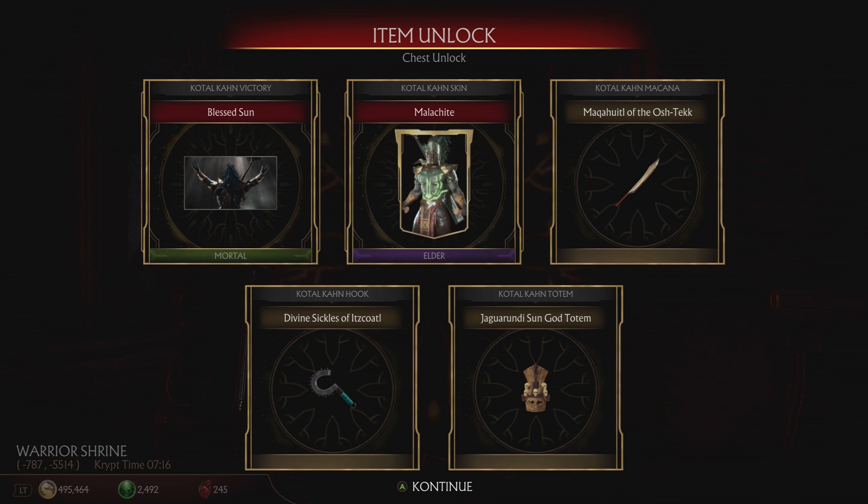Look at that — so Kotal Kahn Victory Pose, Blessed Sun Kotal Kahn skin, Malashite Elder skin (not sure if I said that right), 'Maca Hotel of the Oshtekk' divine sickles — it's Kotal's weapons. Some really good rewards in there.